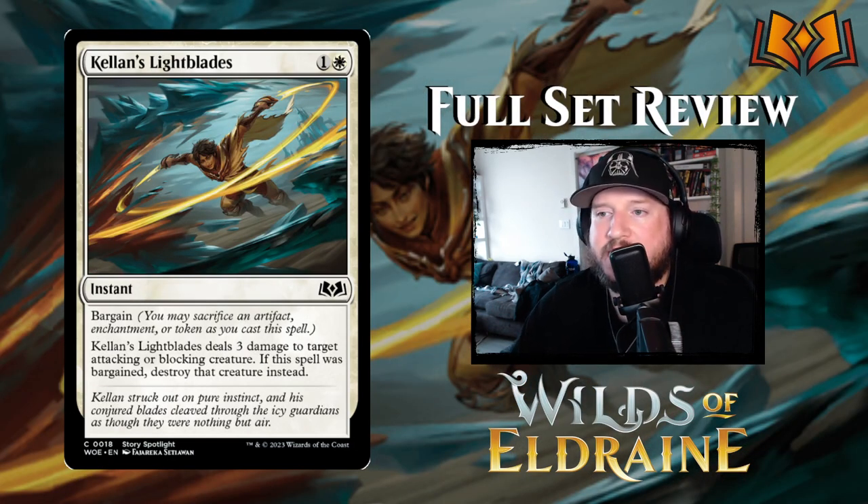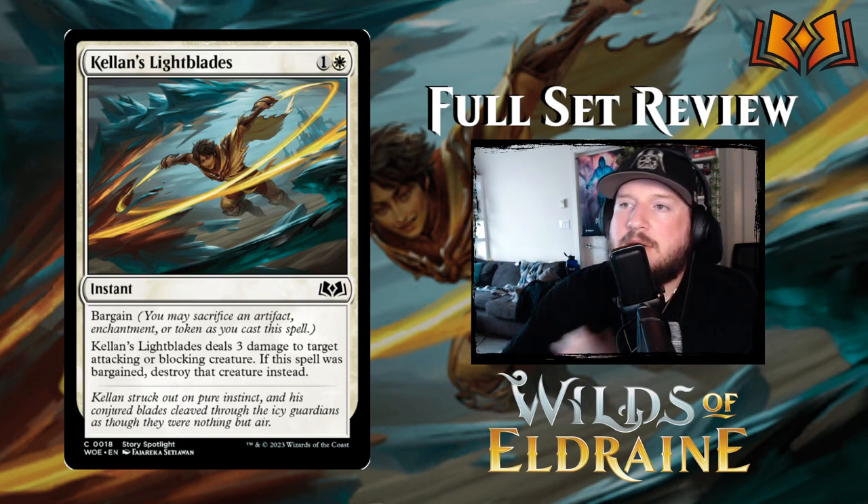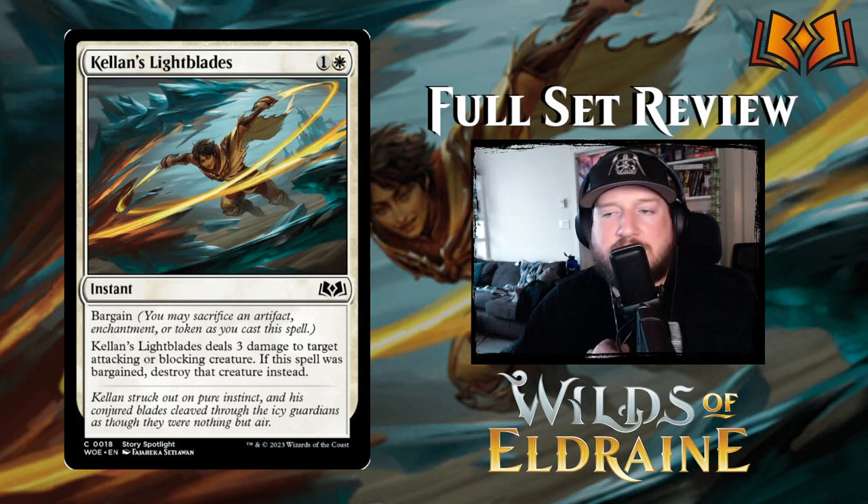Next up we have Kellan's Lightblades: one and a white for an instant with Bargain. You can sacrifice an artifact, enchantment, or token as you cast it for that added bonus. Kellan's Lightblade deals three damage to target attacking or blocking creature — if it was bargained, destroy that creature instead. This is a great use of the bargain mechanic: for one and a white, you deal three damage to target attacking or blocking creature, which is pretty standard. But with bargain, you get to destroy that creature outright no matter how much health it has. In its normal form it's a standard removal spell, which makes it pretty decent.